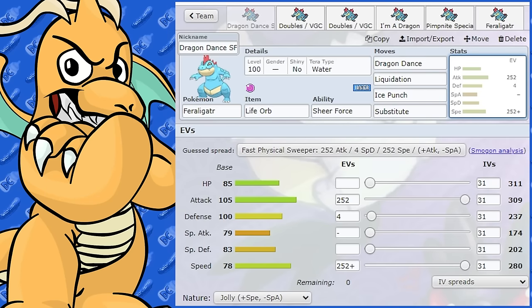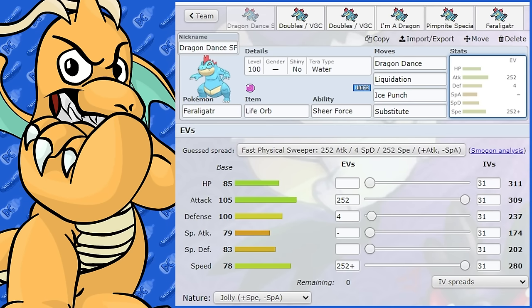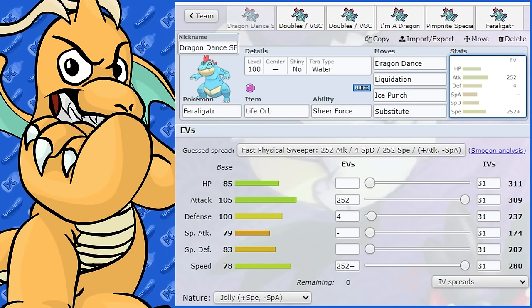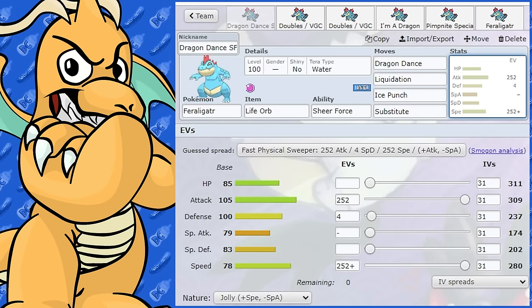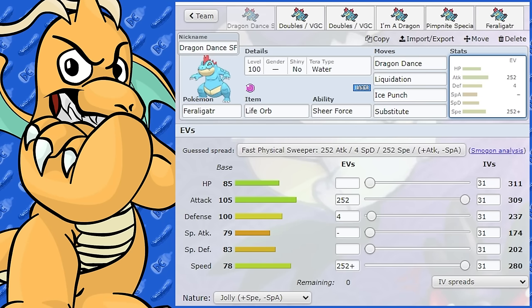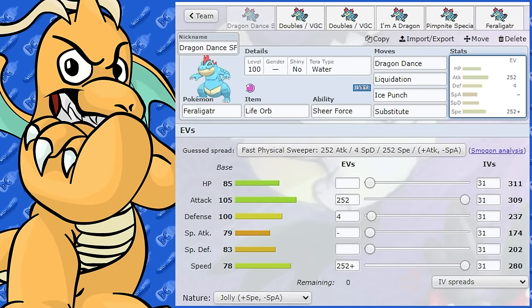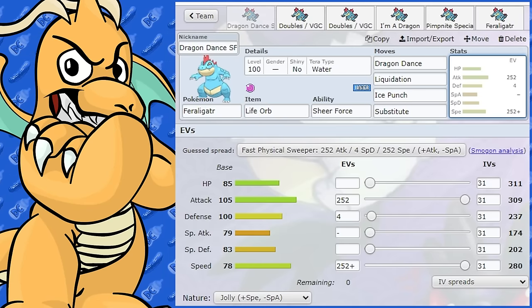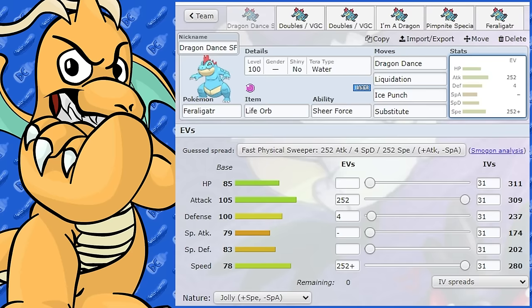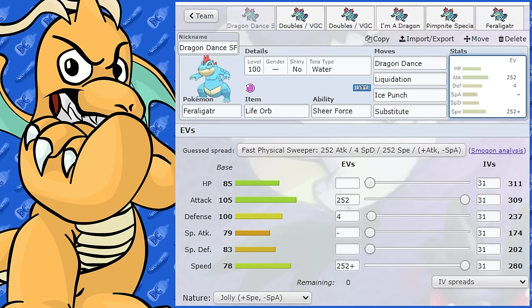My final thoughts on Feraligatr: it's a nice Dragon Dance sweeper, and after a couple of boosts it hits very, very hard — especially good on rain teams for that further boost on Liquidation and Water moves. It's a dangerous sweeper if given the chance. I hope you enjoyed it. I'll be doing the Gen 2 starters in order, so Meganium is next — I've already done Typhlosion. Drop a like if you enjoyed it and found it helpful, leave a comment if there's a Pokemon you'd like me to cover. See you later, peace out.